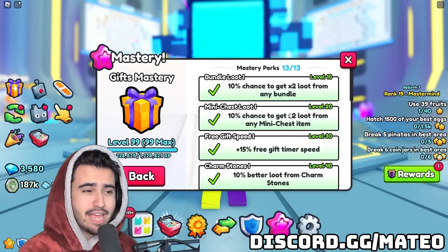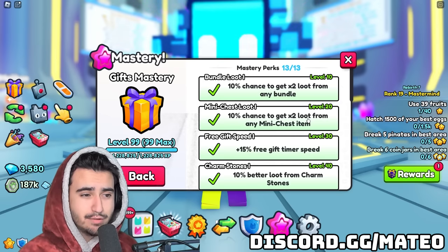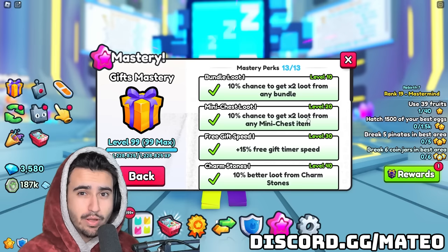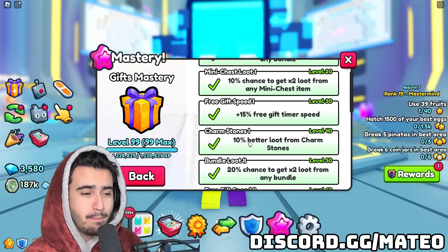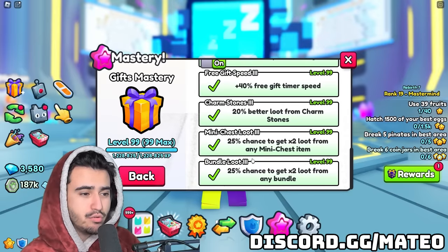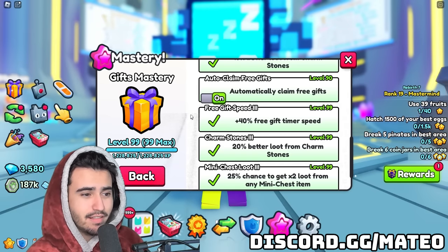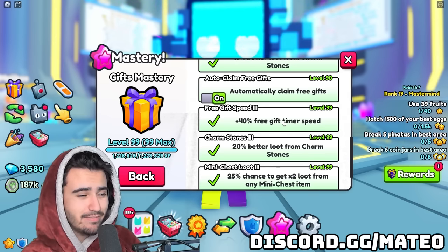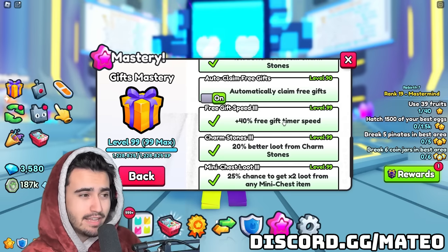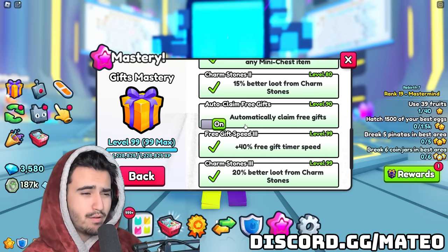For mini chests and bundles you get a chance to get two times the loot from each. What I'm unsure of before testing is whether the two times loot actually multiplies the diamonds you get as well, because if true, these rainbow mini chests will be super OP to open. From charm stones you get better loot in general — at max rank you get 20% better loot. At level 90 you get access to automatically claiming free gifts and an increased free gift timer speed. I got this mastery on the account that's always in the trading plaza, and you can't claim free gifts there, so that perk is pretty much useless.